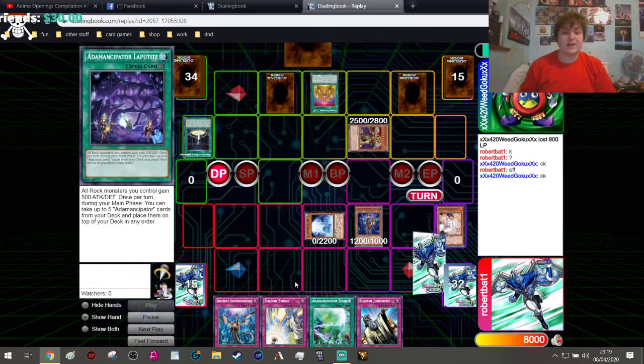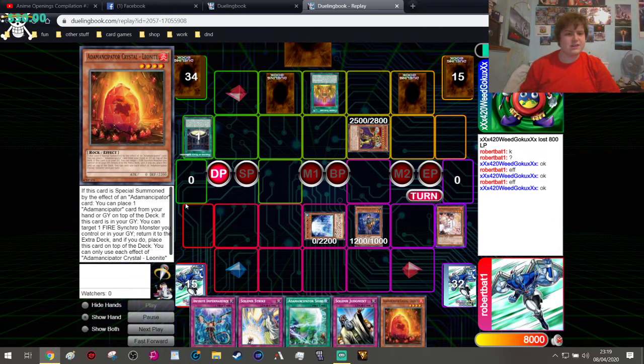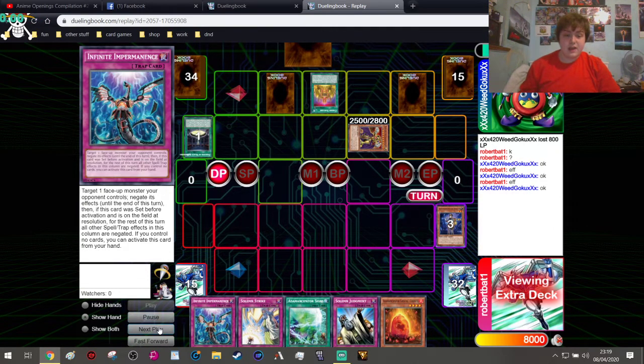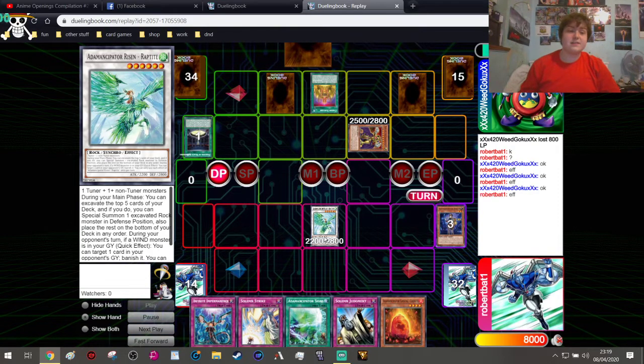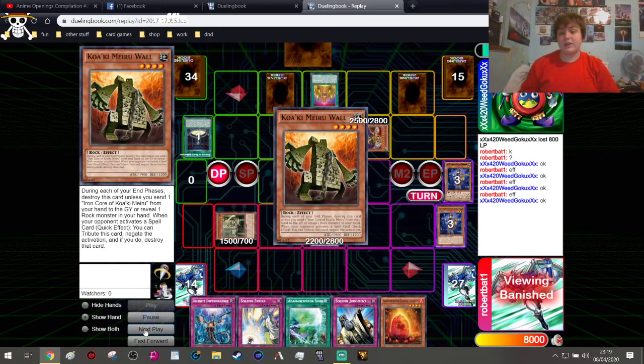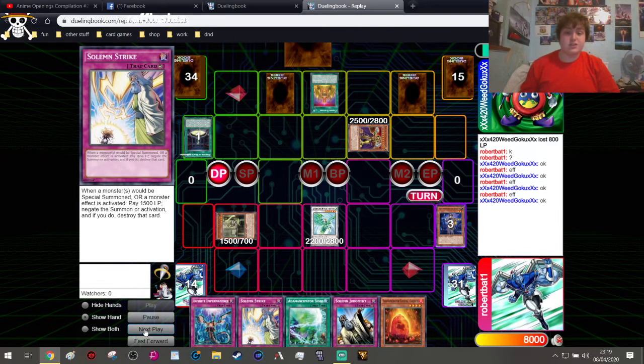Just because that is what you have to do — you excavate the top 5. We activate the effect, get an additional draw, and draw a Red Rock. The Red Rock isn't going to do anything for us, but we do get to Synchro Summon. We go ahead and Synchro Summon into Adamantapacer Risen Raptite. Raptite's effect also activates, banishing the top 5 cards to excavate them, and we summon out our Adamantapacer Analyzer. We put those cards back to the bottom of the deck.